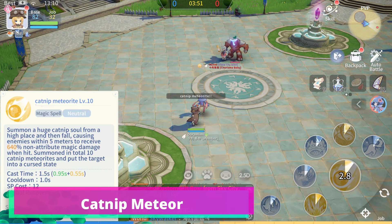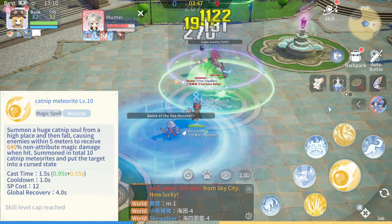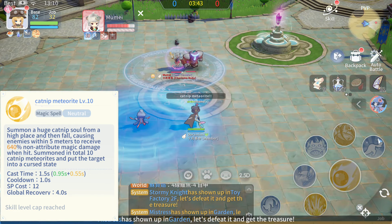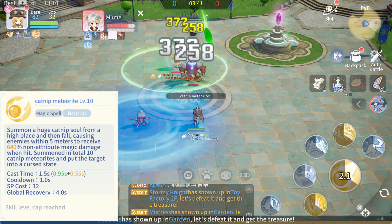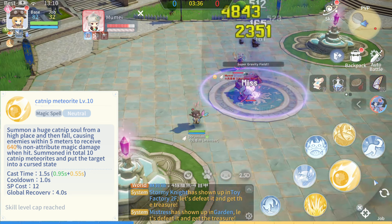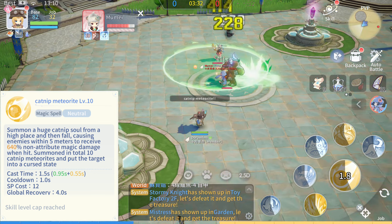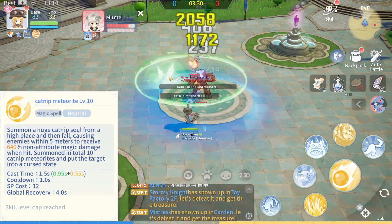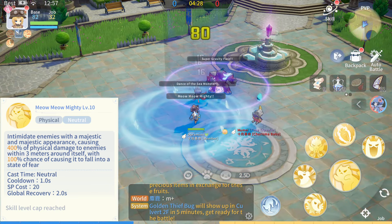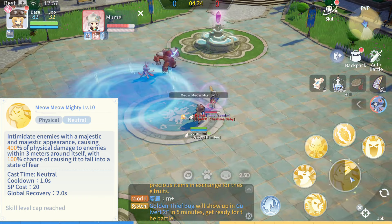This skill deals AoE Force Neutral Magic Damage to all targets nearby and inflicts Cursed Status. This skill deals AoE Physical Damage to enemies within 3 meters around the Doram and inflicts Fear Status.